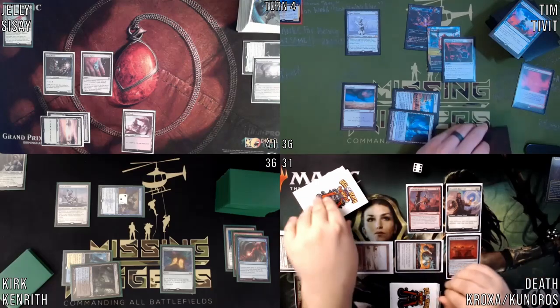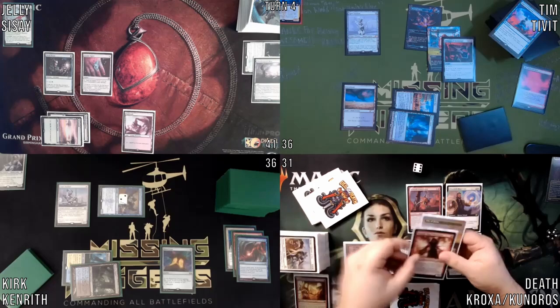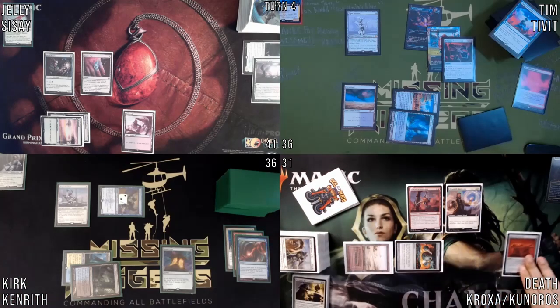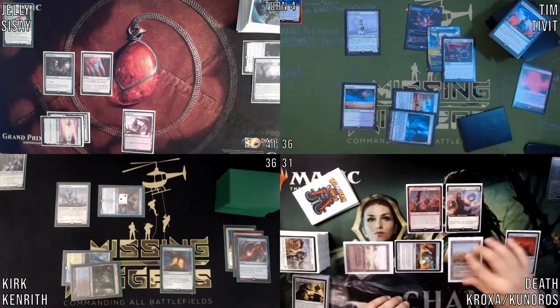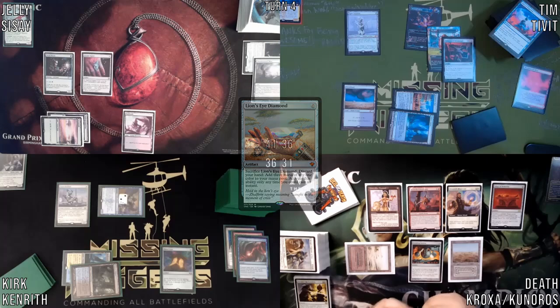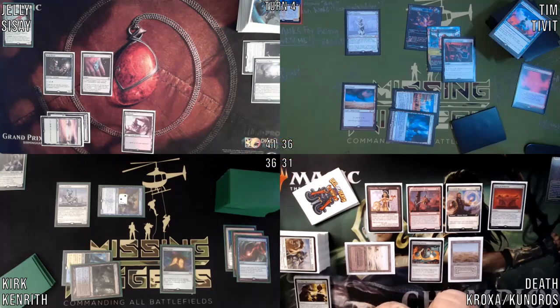I will draw four and mill three: one, two, three, four — and mill one, two, three. Then I will play my land for turn, which will be a Scrubland. I'll play this LED — thinking, thinking, thinking. Sadly, I think I'm about to die.